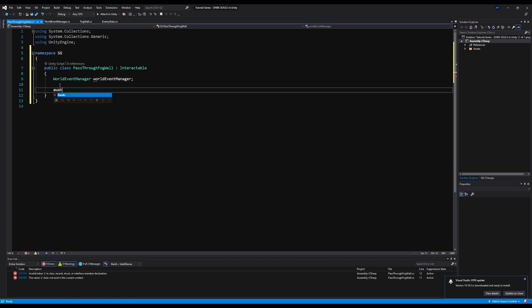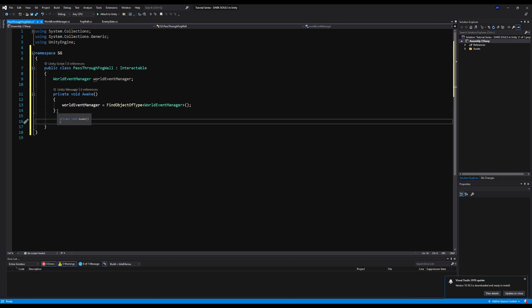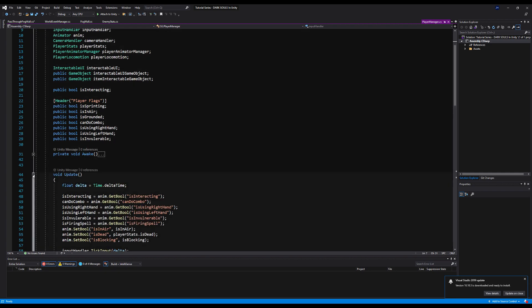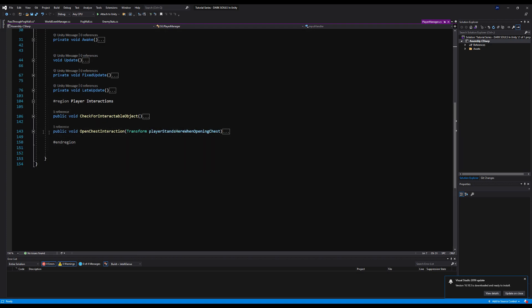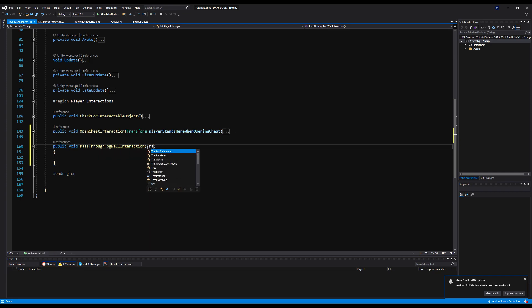Let's make PassThroughFogWall derive from Interactable. We're referencing our WorldEventManager - in Awake we can find it using FindObjectOfType since there should only be one in the world at any given time: worldEventManager = FindObjectOfType<WorldEventManager>. Then let's do a public override on our Interact function - we can run the base if you'd like. Now in PlayerManager let's make a public void called PassThroughFogWallInteraction, passing a Transform so we know which direction to face.